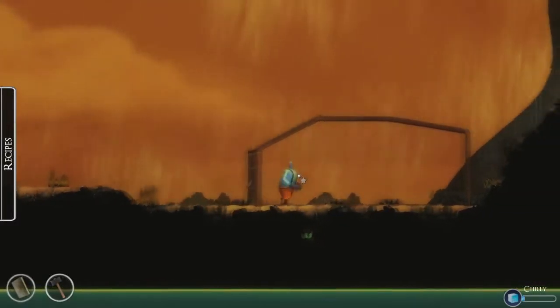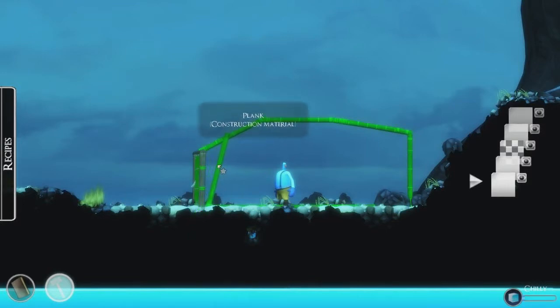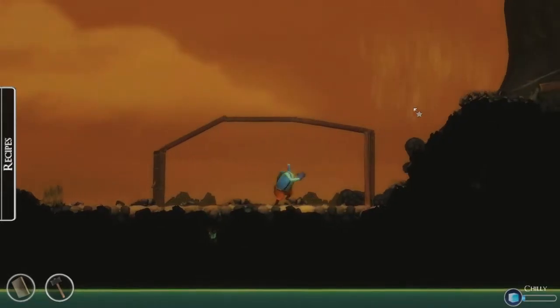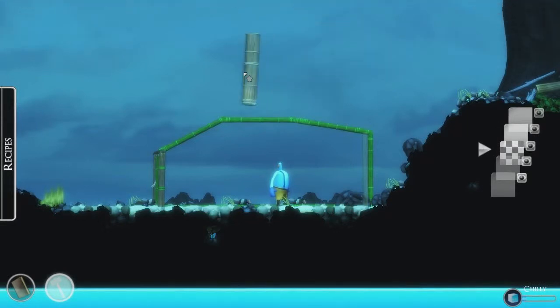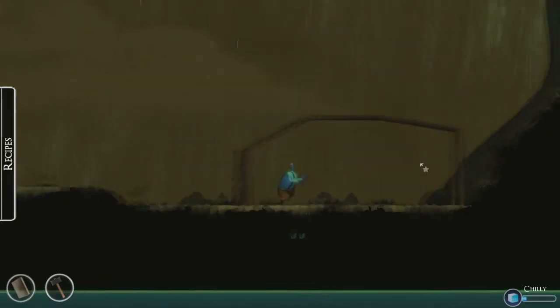A cool thing we can do is make things on different layers. This would be further back in the background, and this would be in front of everything. So if we take this and place it right here, then press space, you notice that we can go behind it — it kind of disappears. So we can do that with the rest of the pieces and make a structure out of it. I'm not going to go into that too much, but that's that.